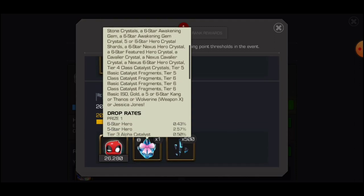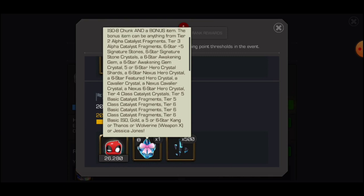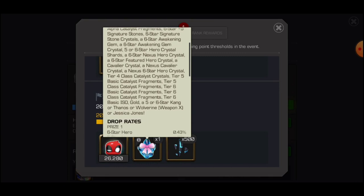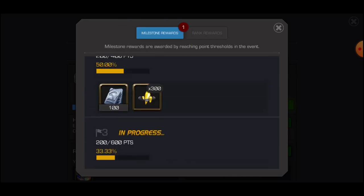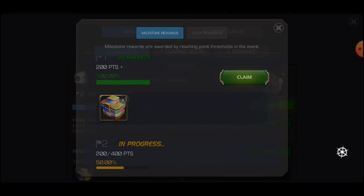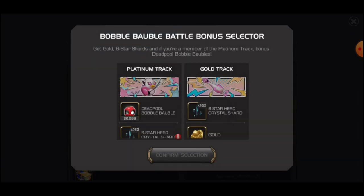We also got the Collectible Clean Out Crystal, which looks like the Banquet Crystal. You can get some six-star and crazy rewards from here — catalysts from six-star crystals, inner source crystals, carrier crystals, and stuff like that. Anyway, we're going to be claiming this Battle Bonus Selector.